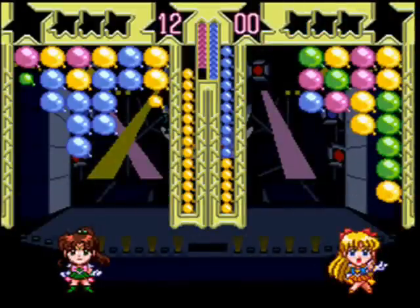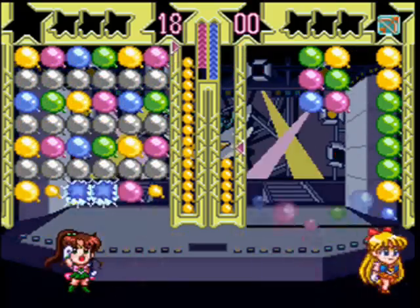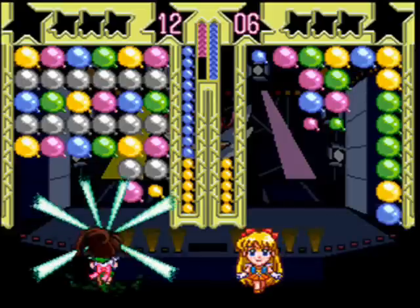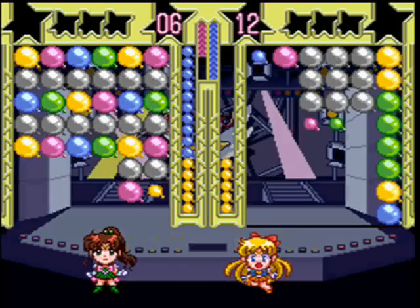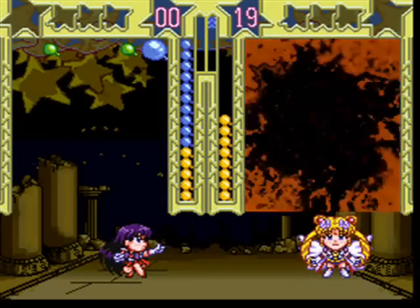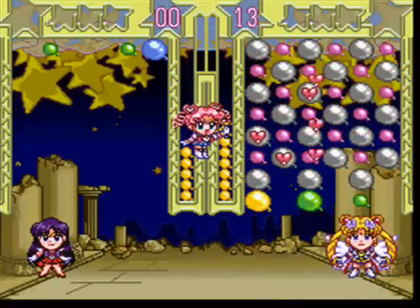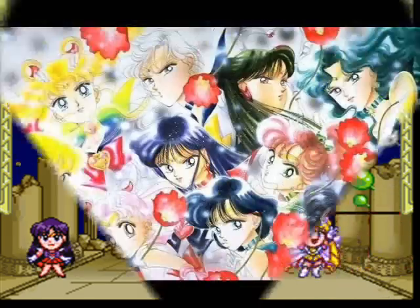However, there is an option where you can switch to let you play like in the first game. Gray balloons are rare, usually only spawned by a soldier's attack. When they do appear, they're dealt with in the same way as before. When you chain multiple balloons of the same color, it forces more balloons to spawn for your opponent. As you gather energy by bursting balloons, you can call Chibi Chibi to blow hearts on random spots on your playfield and clear five balloons, unlike Tuxedo Kamen who would clear the top row only. When you reach full energy, you automatically use your sailor attack. Otherwise, the game is nearly identical to its predecessor.